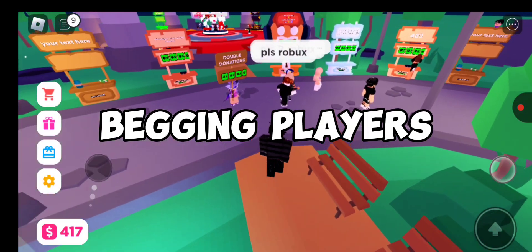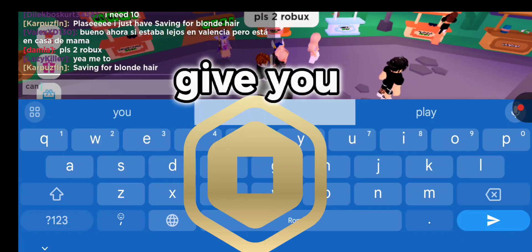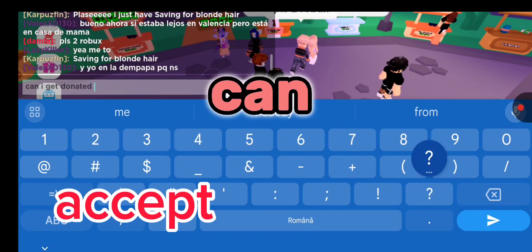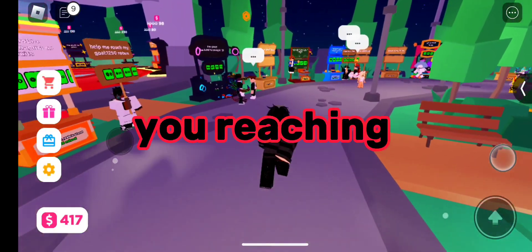Second way is begging players. You need to ask everyone from the server if they want to give you Robux — they can accept or reject. Third way is to set a goal; the players may help you reach the goal with their Robux.